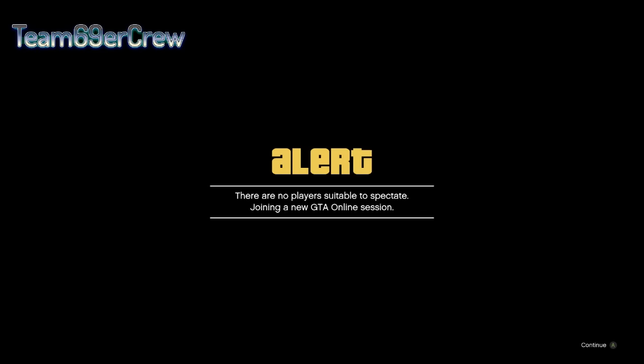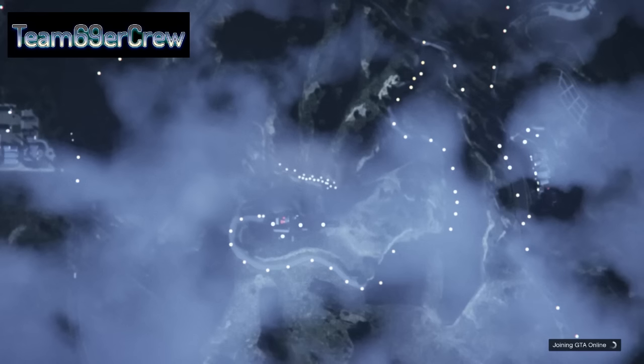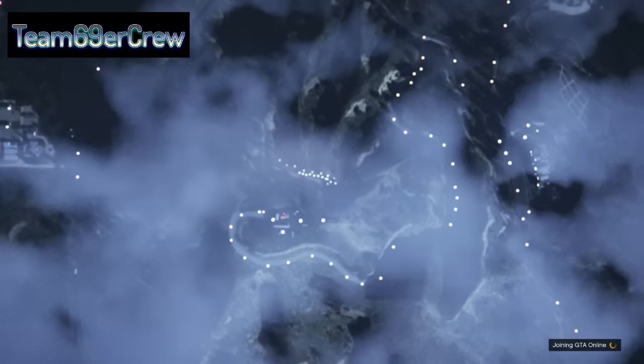What will happen here is your screen will go black because you've finished spectating your friend, and it will say there are no players ready to spectate available. Do you want to join an online session? You click yes on that and it will kick you into a public session.